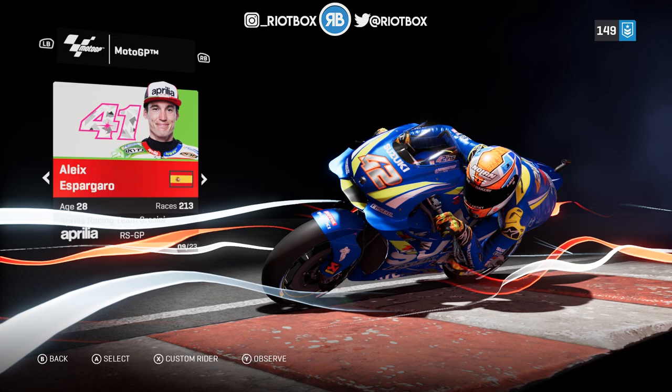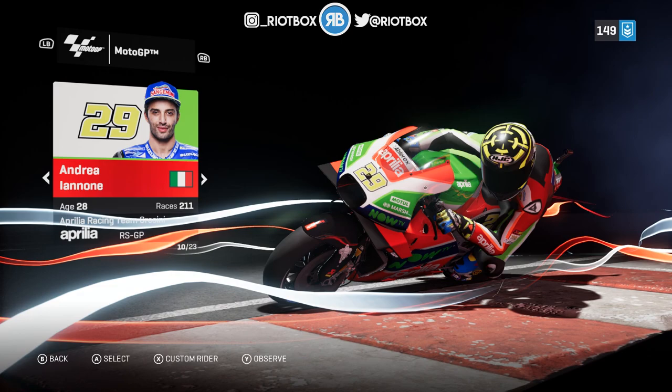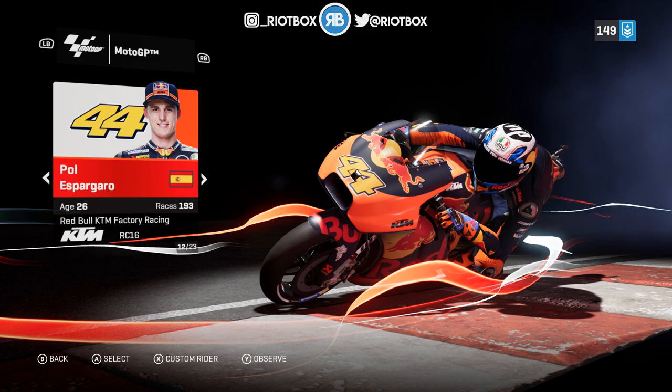We've got Joan Mir on the Suzuki with Alex Rins. Then we've got Aleix Espargaro on the Aprilia with Andrea Iannone alongside him, as you'd expect from the 2019 lineup. And then we've got Zarco on the KTM partnered up with Pol Espargaro.